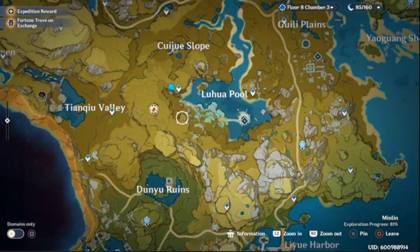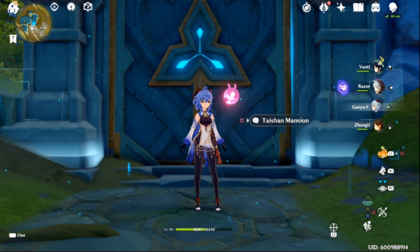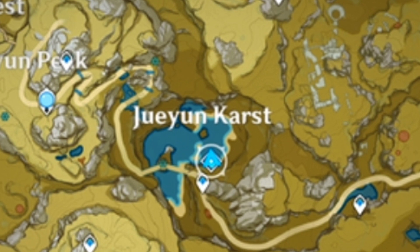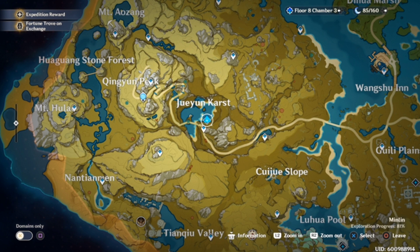In regards to the talent books, the Taishan Mansion is where you're going to want to farm the Guide, Teachings, and Philosophies of Diligence. This is going to be the talent books you'll need to farm, right here in Jueyun Karst. I believe these drop on Tuesdays, Fridays, and of course Sundays. And if you have the Crown of Insight ready as well — which are from limited time events — you can go ahead and get those prepared too.